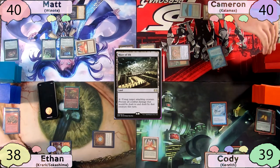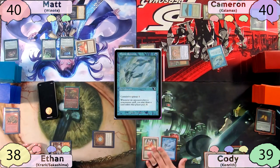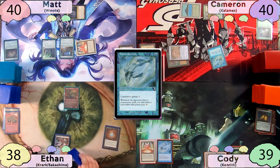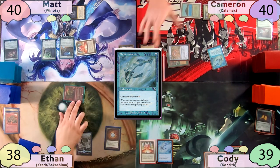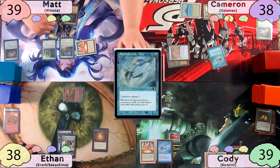On Cody's turn, he plays Maze of Ith as his land, taps his Volcanic Island to cast his own Mystic Remora — Cameron will be able to draw from this. Cody passes to Ethan, who plays a basic island, moves to combat, and swings Krark at Cameron. After this, Ethan passes to Matt, who takes one damage from Mana Vault on his upkeep.